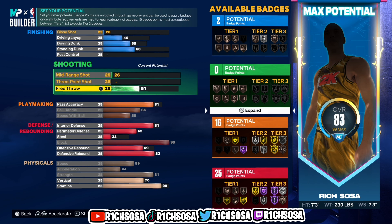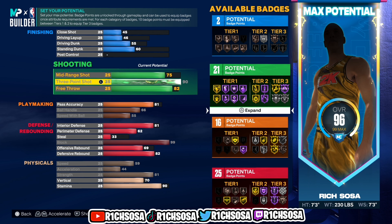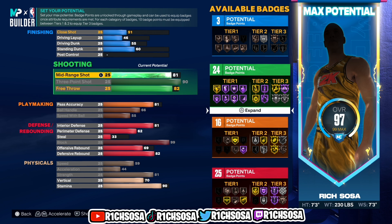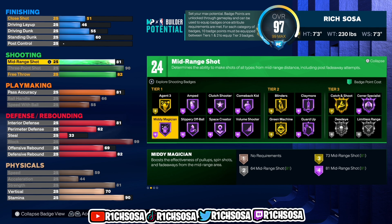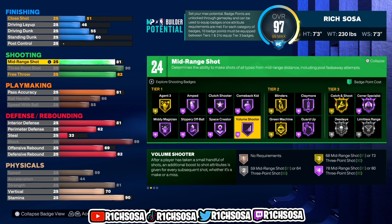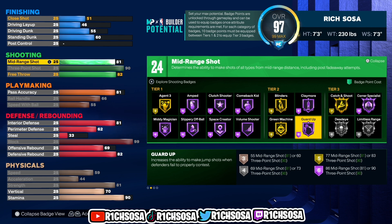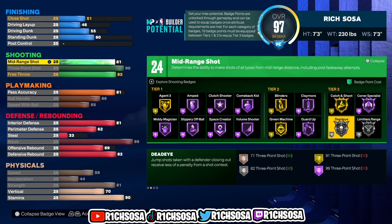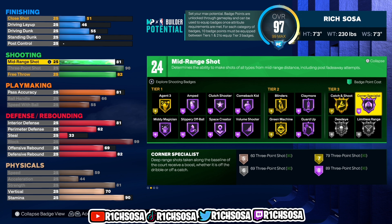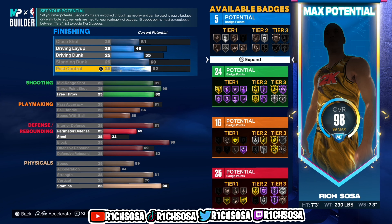This setup leaves a lot of room for shooting. For midrange shot I'm going with 81, and for the three pointer I'm bringing this up to 90 — which alone gives us the potential of a 99 three pointer. For free throw you have to go with at least an 80 and above. For tier one we get Agent 3 on gold, hall of fame Amped, and Space Creator. Mini Magician can be got on hall of fame, and out of tier three we get Corner Specialist on the highest tier.